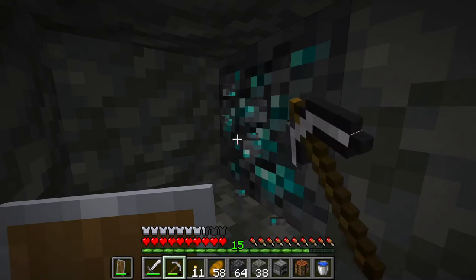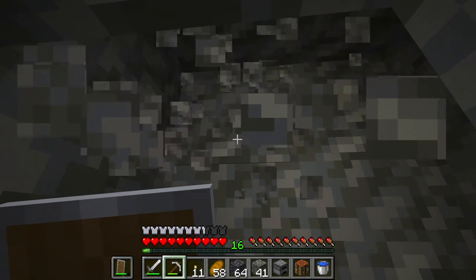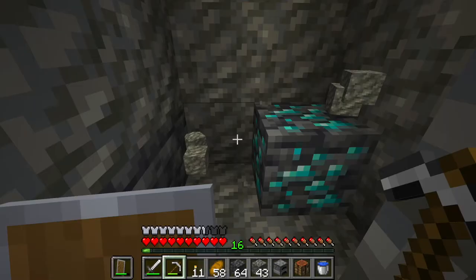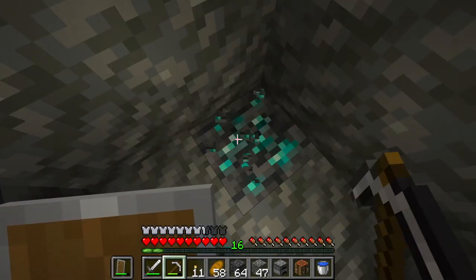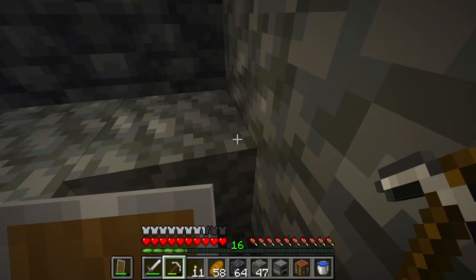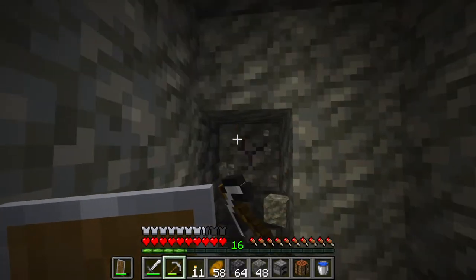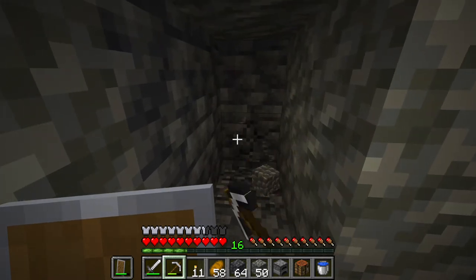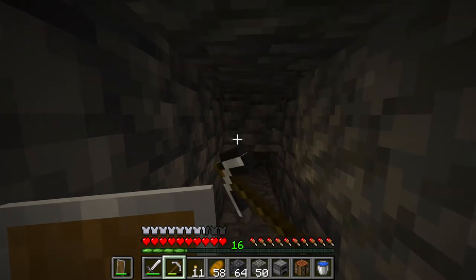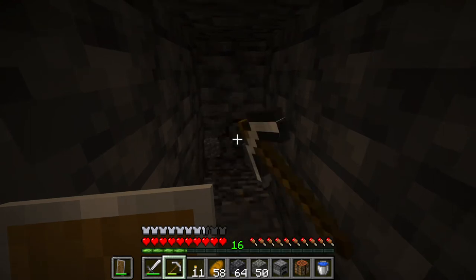One, two — I think it's a four vein. Let's go! I was one short of my goal but I'm still short. I have to keep mining. This is for the full diamond armor — that is the goal. I failed already with the wolf armor, I cannot fail again. I'm going to keep mining.